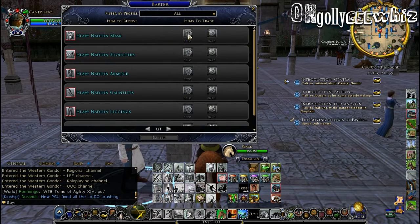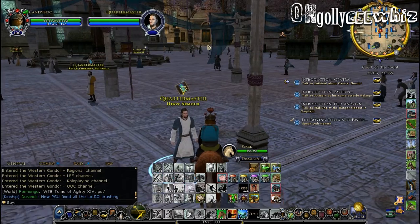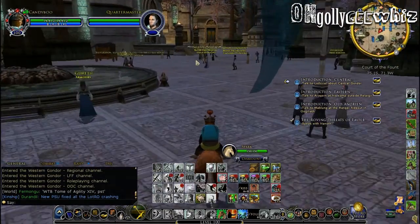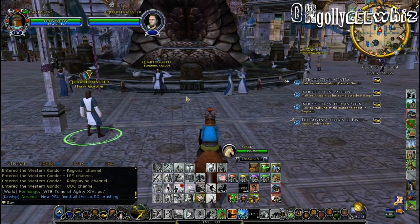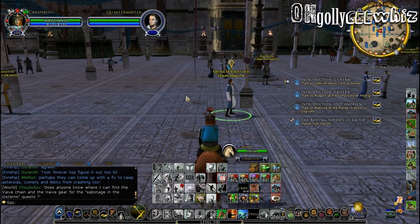The silver and gold tokens to barter for this armor you get by doing the daily training exercises in Dol Amroth, talking to this NPC here. You can do a lot of stuff with those tokens in Dol Amroth. Highest tier crafted armor also has sockets you can put on them, and they come with morale as well.